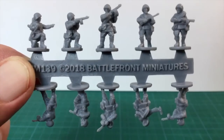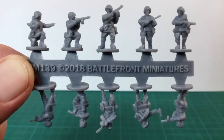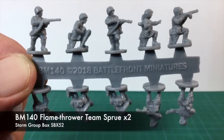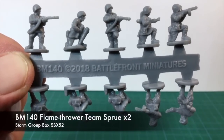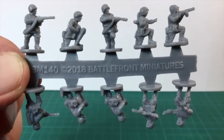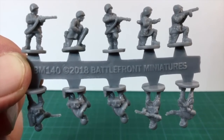One figure is pointing and another is throwing a grenade. BM-140 is pretty exciting — this is the flamethrower sprue. It has four SMG figures plus three kneeling mortar figures and three flamethrowers. There are two of these sprues in the box set.